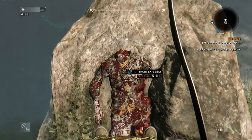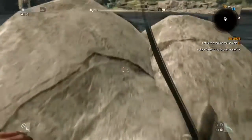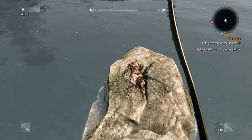Then the blueprint popped up automatically for me, but usually you just kind of wait. I would recommend jumping on this higher rock, because a little fire starts in the heart of the zombie or whatever.